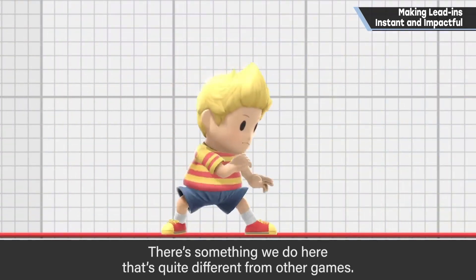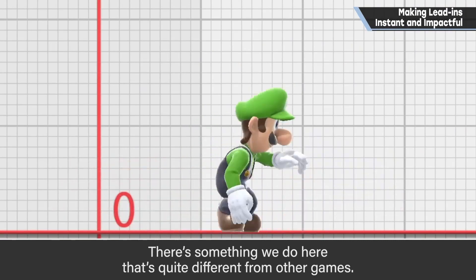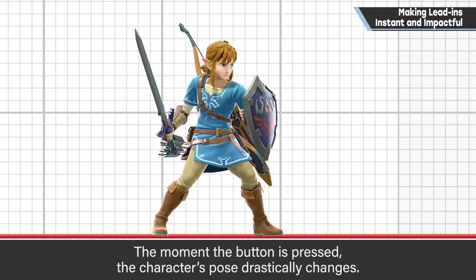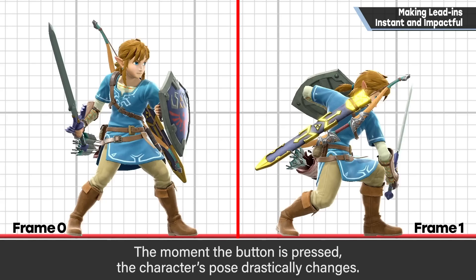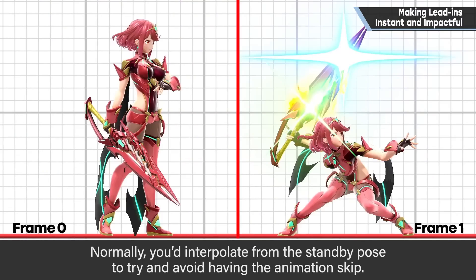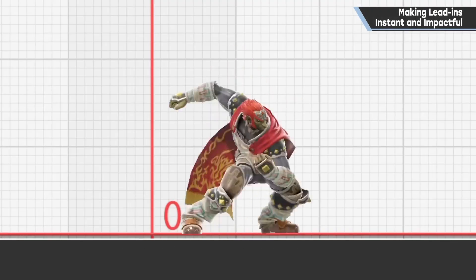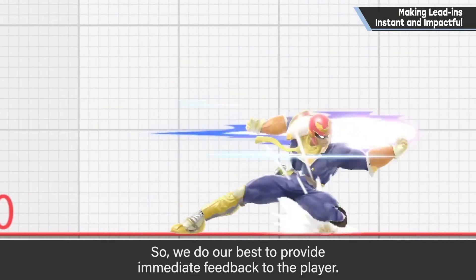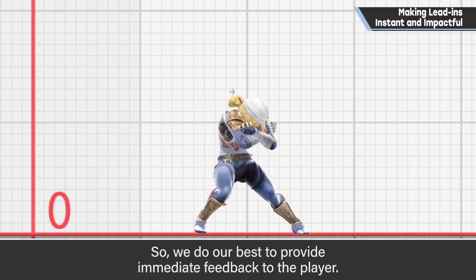There's something we do here that's quite different from other games. The moment the button is pressed, the character's pose drastically changes. Normally, you'd interpolate from the standby pose to try and avoid having the animation skip. But in Smash Bros., responsiveness is key, so we do our best to provide immediate feedback to the player.